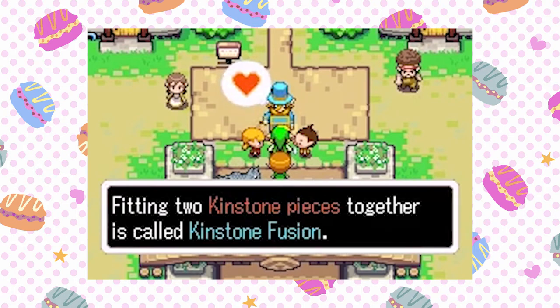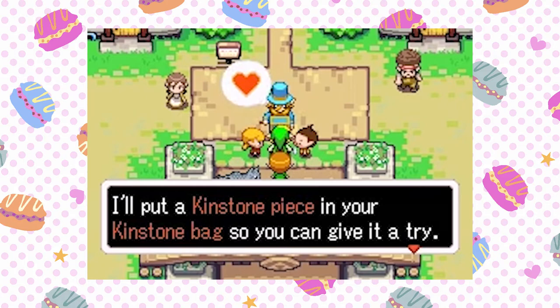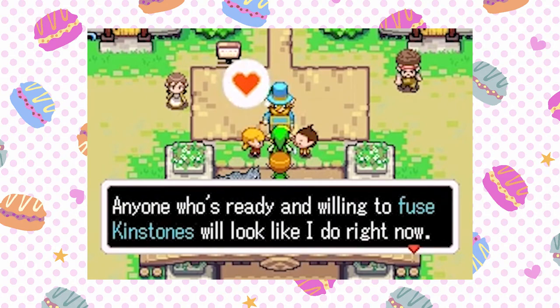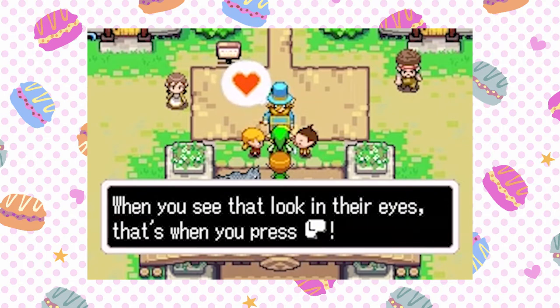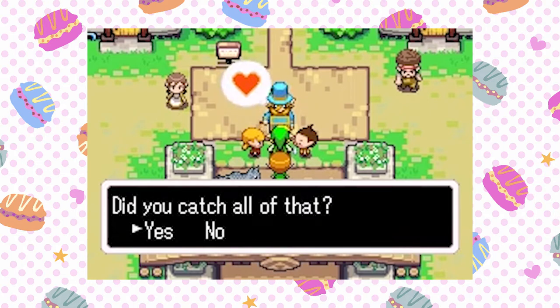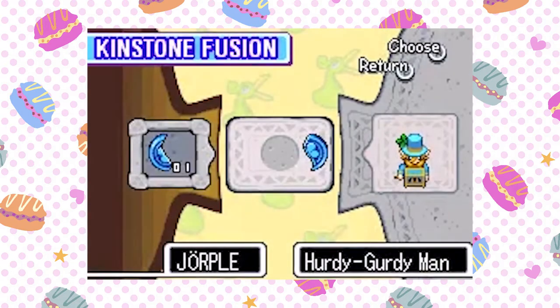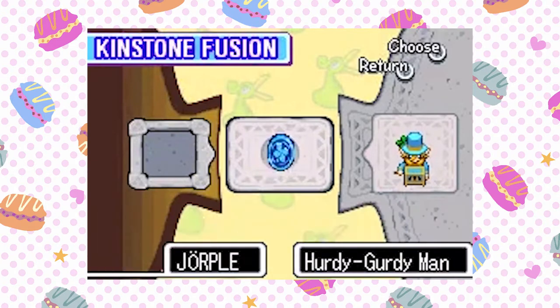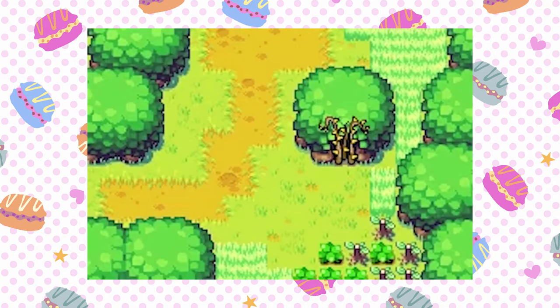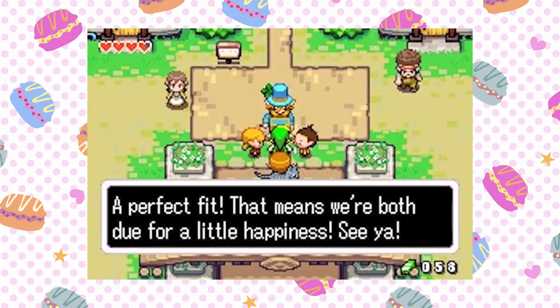'Fitting two kinstone pieces together is called kinstone fusion. If you get two pieces to fit perfectly, great happiness will come your way. I'll put a kinstone piece in your kinstone bag so you can give it a try. When it's ready and willing to fuse, kinstones will look like I do right now. When you see that look in their eyes, that's when you press L. Press the D-pad to choose a kinstone piece and press A to try fusing it.' The two kinstones fit perfectly! 'I know where that is — that means we're both due for a little happiness. See ya!' Bye dude.